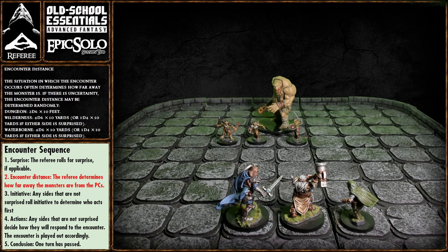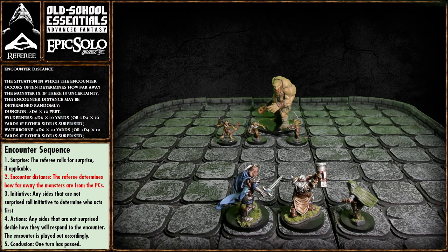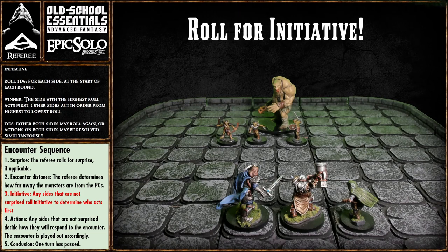In determining the encounter distance, the situation often determines how far away the monster is. If there is uncertainty, the encounter distance may be determined randomly. I don't use this very often — if it's a keyed dungeon with a monster in a known location, I'm pretty certain where they are. But it's a great tool when there is uncertainty, especially for random encounters with miniatures.